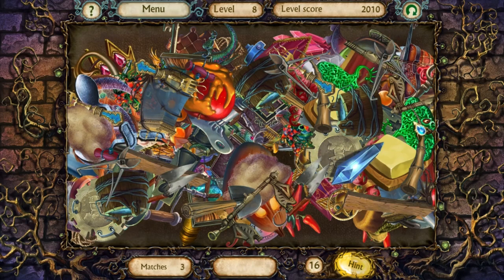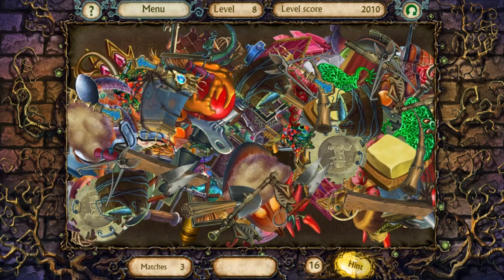That weird stingray thing again — I think there's only two of that one, though. That's not a crystal, it's a puzzle piece of some sort. There's the upside-down Snow White thing again. Very strange. I need three more matches. One, two, three. Ta-da!